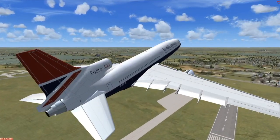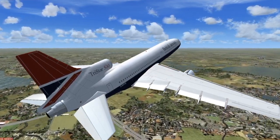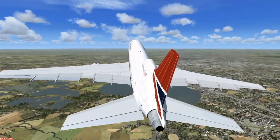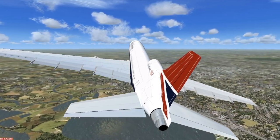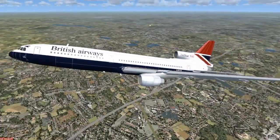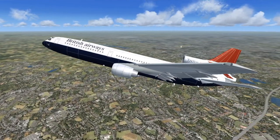Quite a nice plane. The Tristar's first flight was on November 16th of 1970. At its introduction, the airline was Eastern Airlines. It failed because of the large competition with American Airlines and Lockheed. Lockheed wanted to make the airliner because American Airlines wanted a plane like the MD-10 and the Lockheed Tristar. Only 250 of these planes were built.